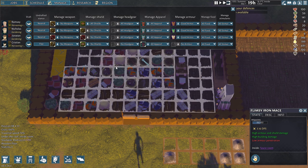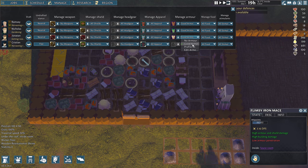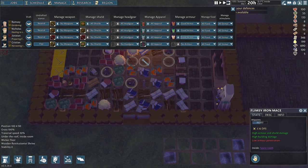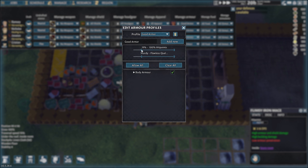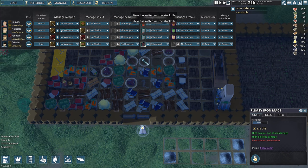The other thing I should be doing is kind of setting all their gear here — so manage headgear, good armor. I think I made this good armor in my other save file. I don't remember doing it here. We'll just allow everything. It needs some hit points, though. All apparel, all headgear — I guess that's fine.